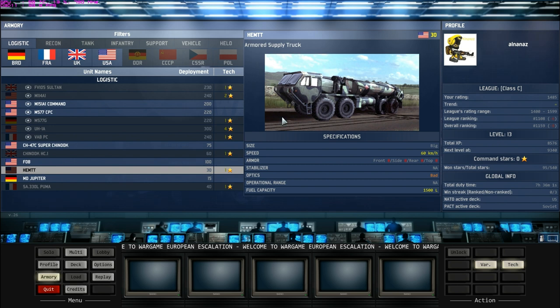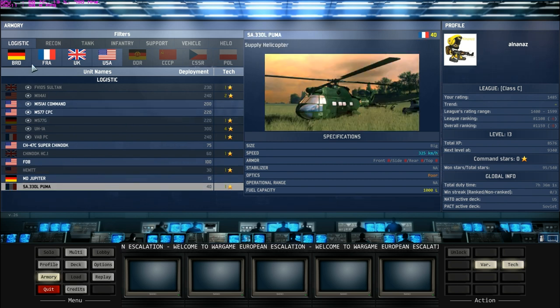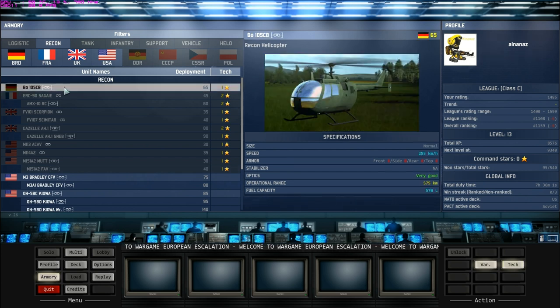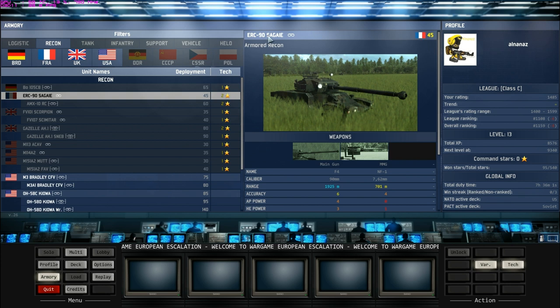All your units have ammunition and fuel, and they will run out. If your units run out of ammunition or are low on fuel, they can come back to the Forward Operation Base and refuel and resupply. There are also supply trucks and supply helicopters. Moving on to recon — because the map is so big, you need recon vehicles to give your units sight and to identify enemy types so that your tanks and helicopters can engage. Your tanks and infantry have quite limited optics, and you can see the optics for a supply helicopter is rated as poor.